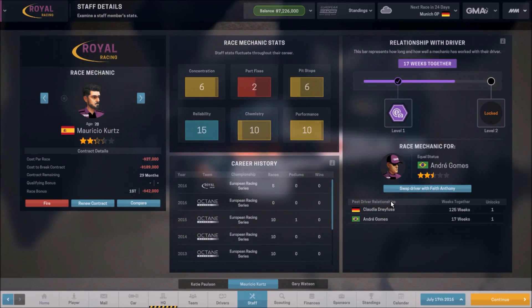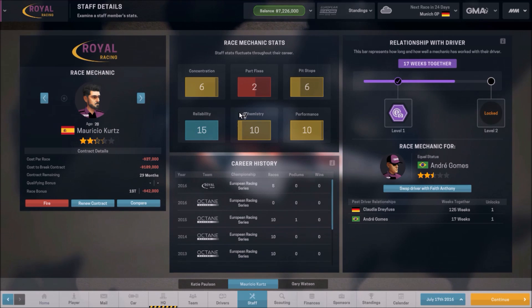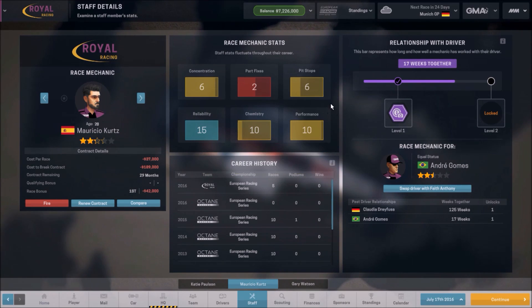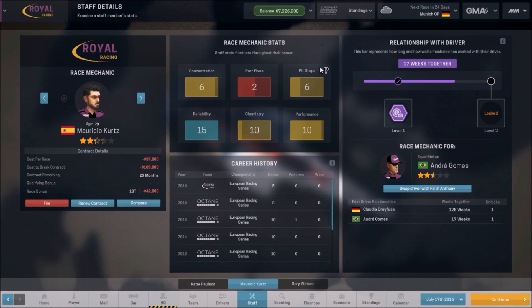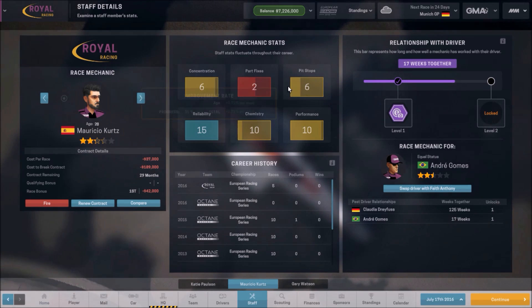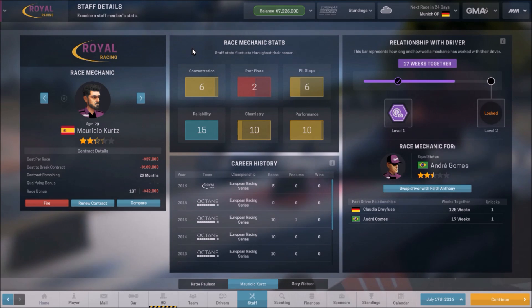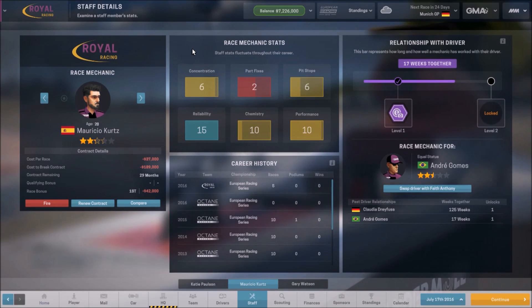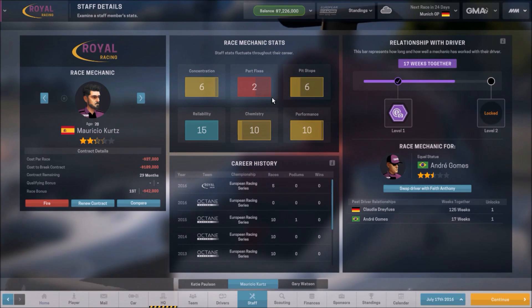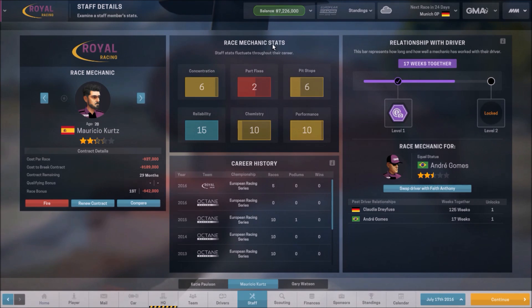Next up is the race mechanics. The top three stats affect the race, this one affects it a little bit, and then these affect parts. This is a stat for how quickly pit stops are done, how quickly part fixes are done, and how often mistakes will happen in the pits. For a good race day mechanic, you want good concentration, good pit stops, and maybe part fixes — though if your car has really good reliability, you don't really need the part fixes.